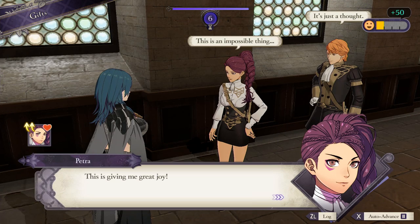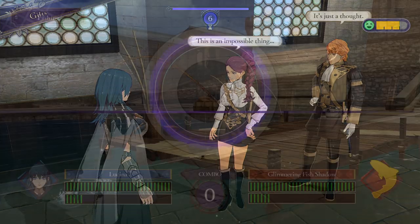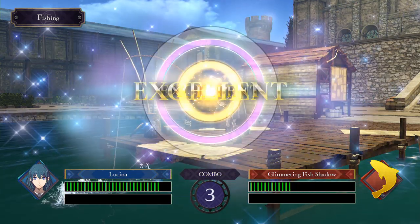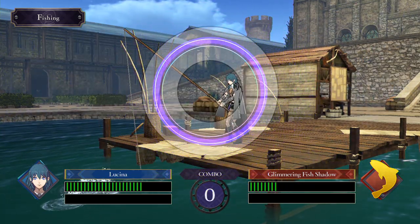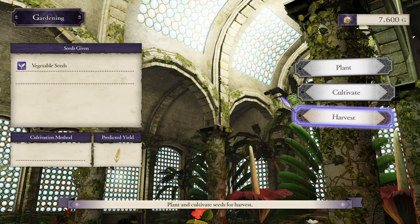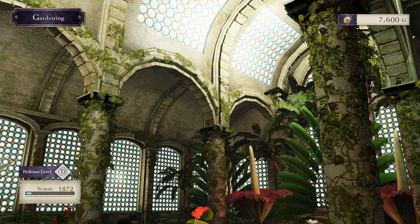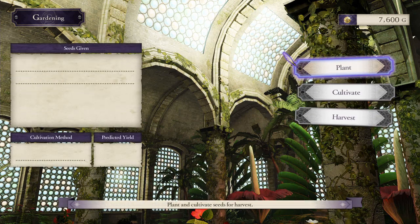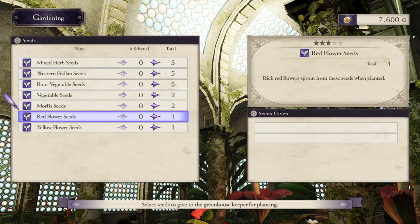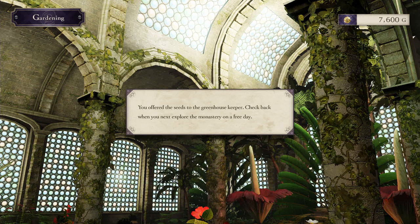Giving gifts doesn't raise your professor level, but I have more good news: fishing and gardening don't cost any activity points, and both will net you some professor points. Each fish you reel in grants a handful of points and is good for leveling up quickly in the beginning, while a good haul in the garden will get you more points. Plant related seeds — so veggies with veggies, flowers with flowers — to increase productivity. Plus, if you plant flower seeds, you'll also get flowers that can be used as gifts. Edelgard likes violets, and Byleth likes forget-me-nots, by the way.